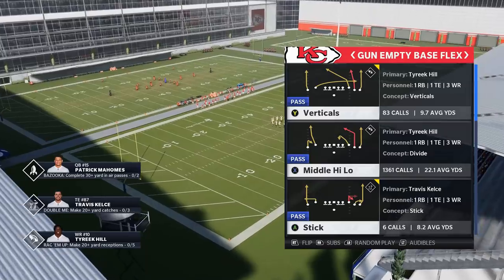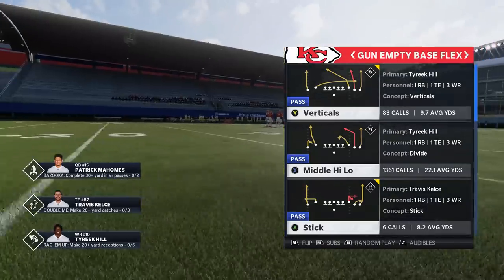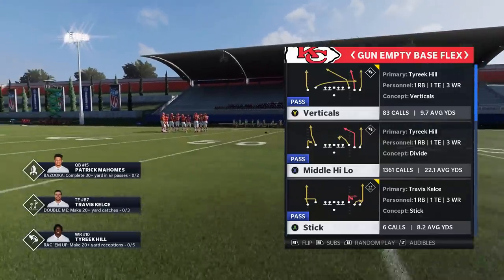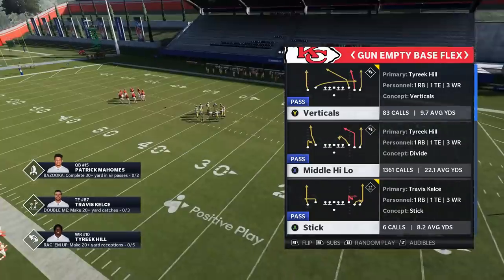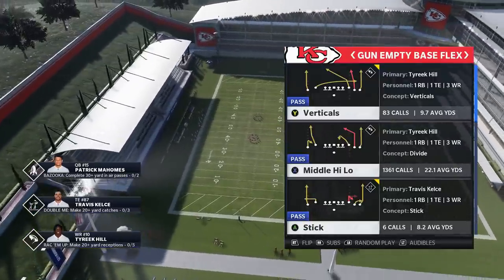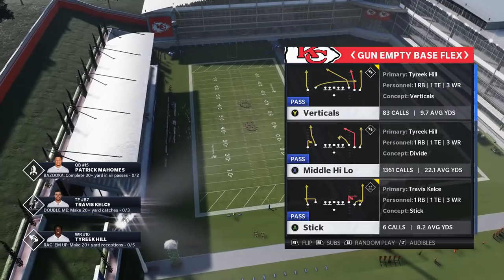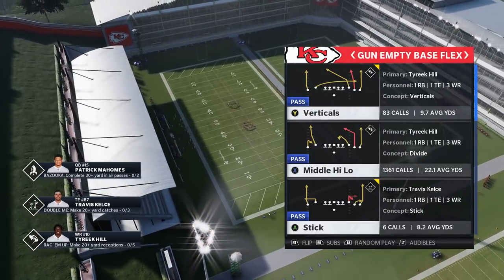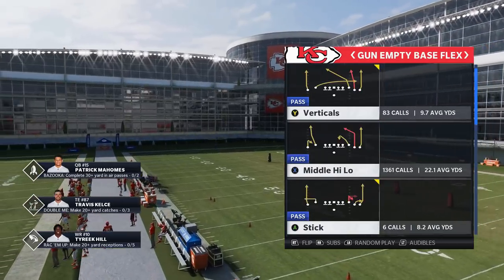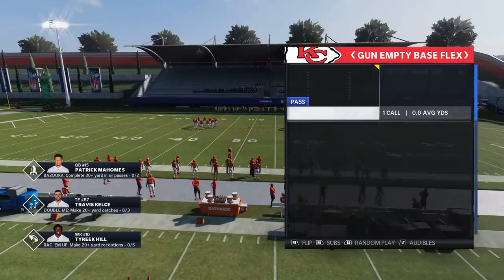I got a way to run it now that's so explosive it actually glitches out prevent defenses like the man cover 3, or the 3-high man. To me this is something I can't believe they haven't patched more. I do feel like EA has nerfed this a few times, but it doesn't matter — they would basically have to remove this play from the game. It's that broken. I'm going to show you that new way to run it and also a couple of new plays to add to your scheme.